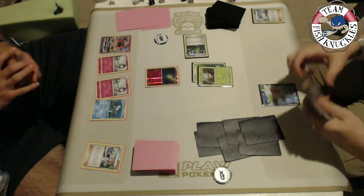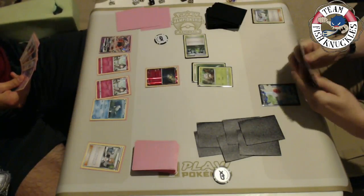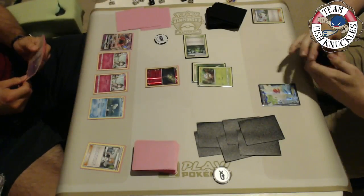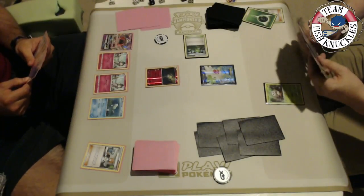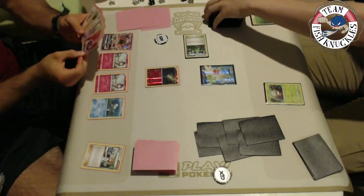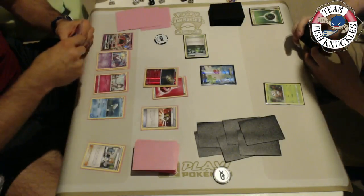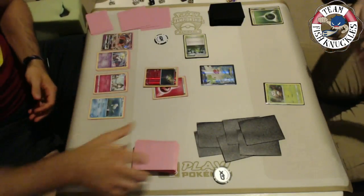Kenton uses Sycamore to dig for cards. Both players are struggling to set up in game three. Vlad has a DCE in hand plus Tapu Lele — if he plays Tapu Lele down to a small enough hand he can use Mallow. He actually has a Mallow in hand right now. He uses Mallow to put a Rare Candy and Gardevoir on top of his deck — but he already has three cards in hand, so taking a knockout this turn is impossible. The most he can do is 60-90 damage.